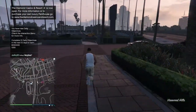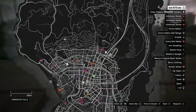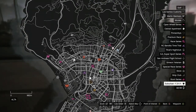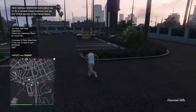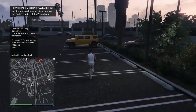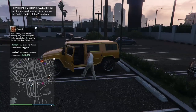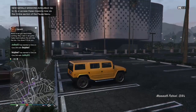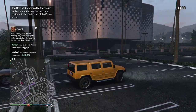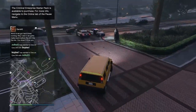Once you get spawned inside your new session, the first thing you want to do is open up your map and check to see if there are any clothing stores in your session. If you don't see any clothing stores, go to Online, find a new session or just switch sessions — clothing stores will be in that new session. If you do see clothing stores, just make your way over to the nearest one.